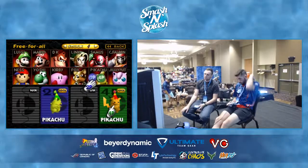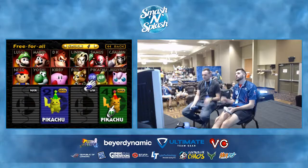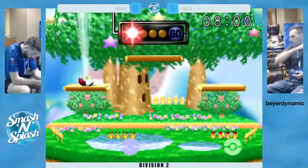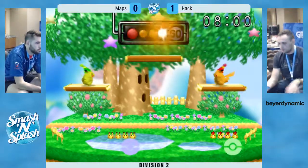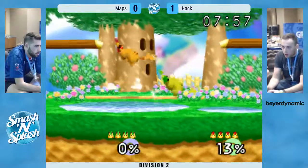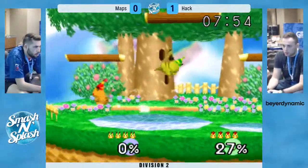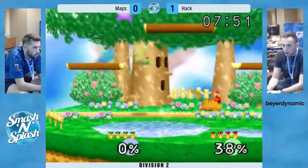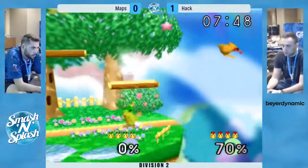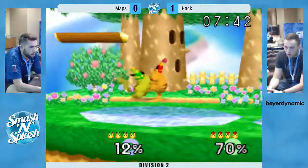I think he'll trust his Pika — he does select Pika again. He was letting Hack recover way too easily. Hack did have some good angles, but Maps didn't get anything off of those off-stage positions. It definitely seemed like Hack was taking more advantage of the on-stage recoveries than Maps was.